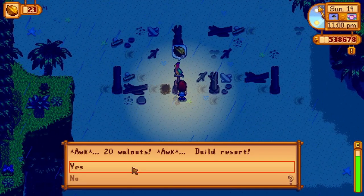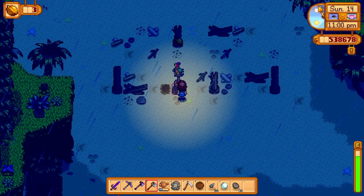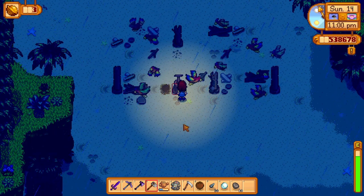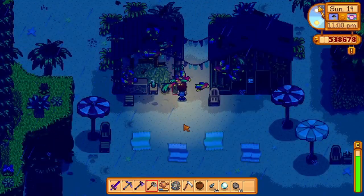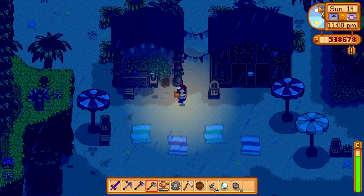You can restore the beach resort right in front of Willy's boat for 20 golden walnuts. When it isn't raining, some townspeople will come to the beach resort, which is pretty cool. But by restoring the beach resort, you will unlock the right side of the beach.